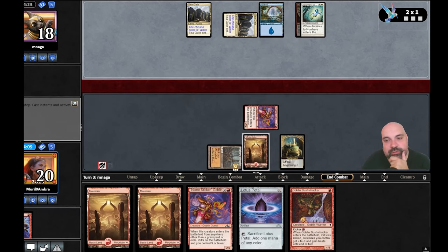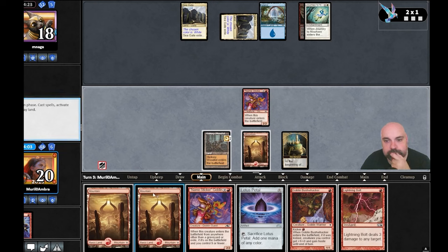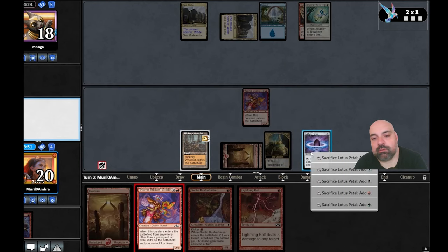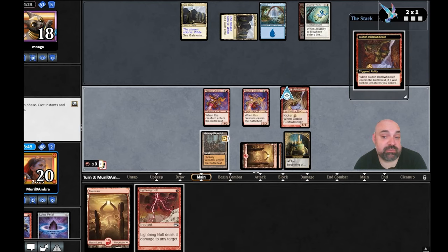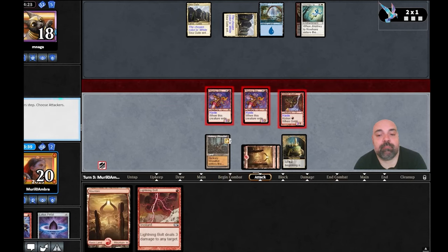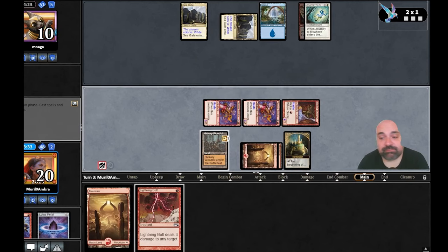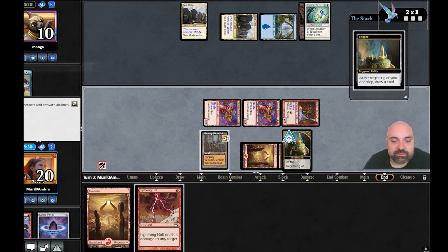I believe I'm going to try Sticker Goblin with Bushwalker, but I know he's going to counter — he didn't! Interesting. He didn't counter the Bushwalker either. He takes eight, going to ten — there's a chance! Initiative, initiative — let's draw something good here.